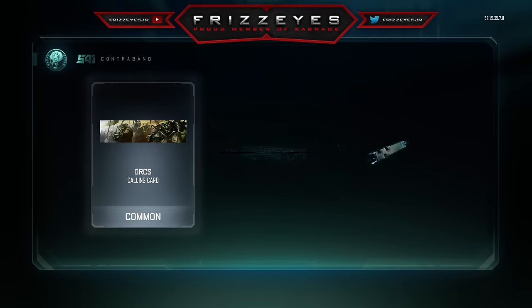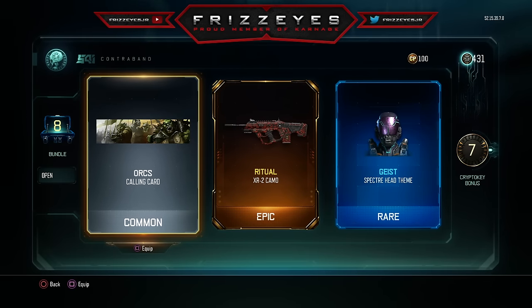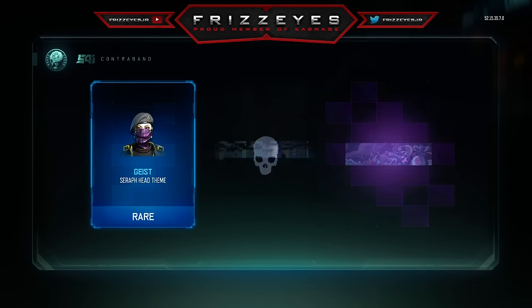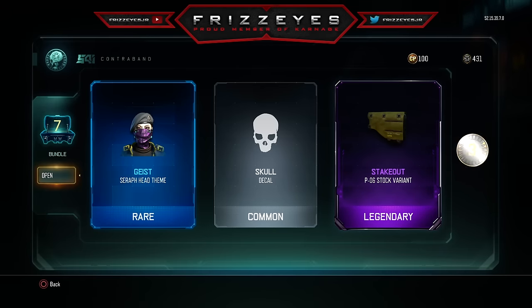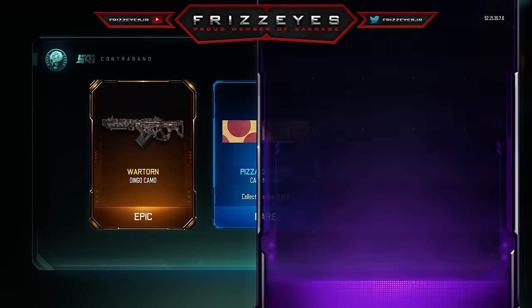First off we got a ritual camo, that's pretty nice. Ritual on the XR2 — so far we got two epic camos. Wow, they actually do have increased drop rates here, I like that. Please give me a brand new weapon I don't have — that's all I'm missing, just those three weapons, and I will be very very happy.